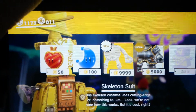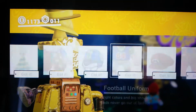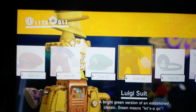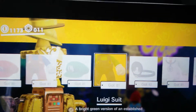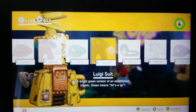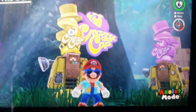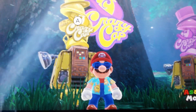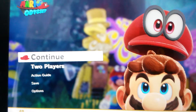I have all the outfits except for the skeleton suit and the knight armor. My favorite one out of all of these is the Luigi cap and the Luigi suit, because my favorite character in Super Mario is Luigi. And this is the sunshine outfit — that's what it looks like.